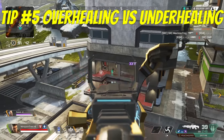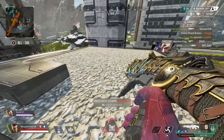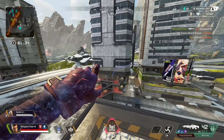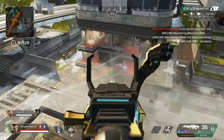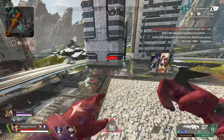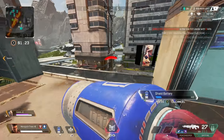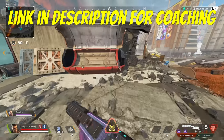Tip number five: healing. Overhealing and underhealing are a common problem for many players. Overhealing means you're spending too much time healing minimal amounts of HP or shield when you really should be fighting with your teammates, and underhealing is when you're not healing during the moments of downtime within each fight. From my vast experience coaching players in Apex, underhealing is a much more common problem.